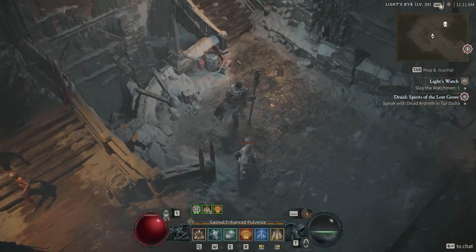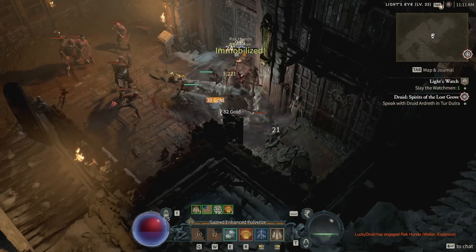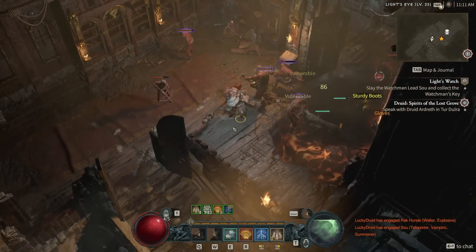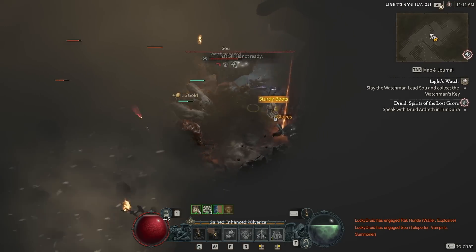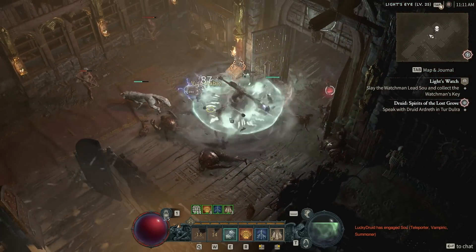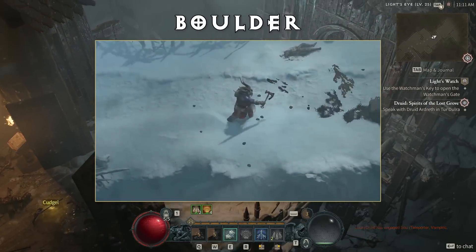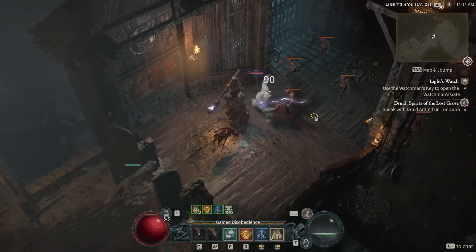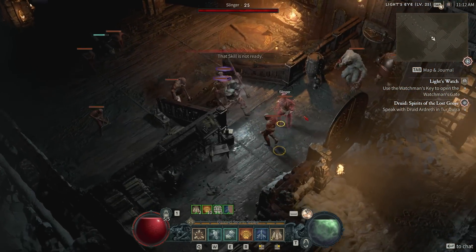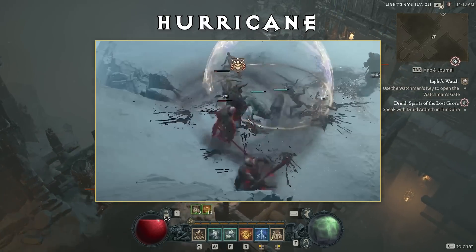The shapeshifting defensive skills include Trample, which causes you to turn into a werebear, deal damage, and stun enemies you hit — great for preventing you from getting backed into a corner. Debilitating Roar causes you to turn into a werebear and roar, reducing enemy attack speed by 22% for five seconds. Rabies shapeshifts you into a werewolf and bites your enemy, dealing damage and healing you at the same time. Then you'll unlock Wrath abilities: Boulder yeets a boulder at enemies, knocking them back — does great damage but can spread enemies out away from you. Hurricane forms a hurricane around you dealing damage to nearby enemies for eight seconds.